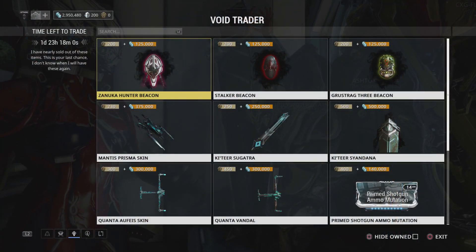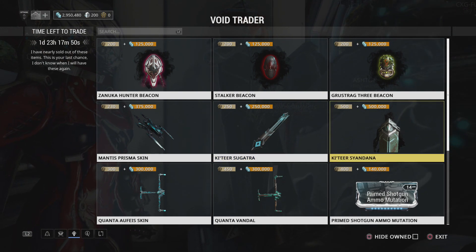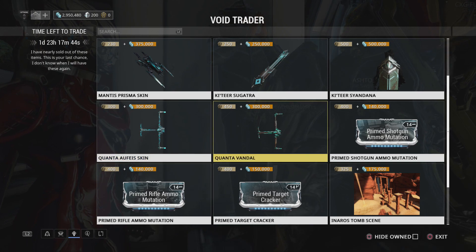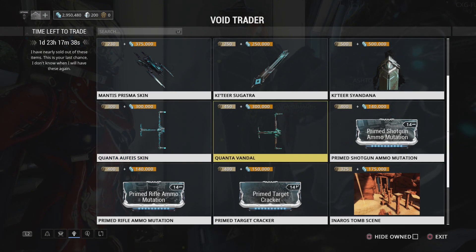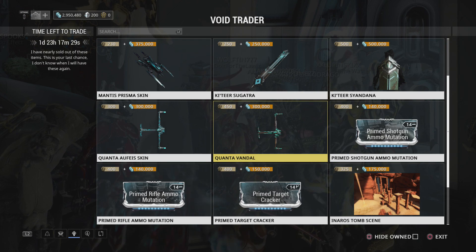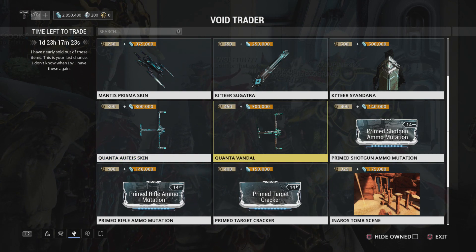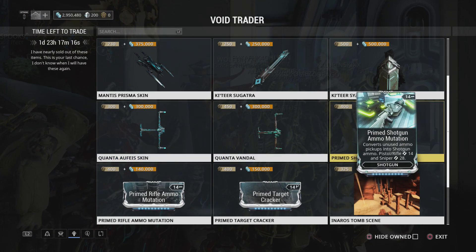Over on console we have the Beacons, which are fine. The Mantis Prisma skin is a nice cosmetic, same with the Katir sugatra. The regular Katir syandana I'm really not a fan of. We have the Quanta Vandal and its Atheist skin — probably get both of these. Quanta Vandal is quite a good weapon, and this skin lets you color it, although it's worth noting that vandals and wraiths are going to get individual color channels and be recolorable in the future, so the skin isn't required to recolor it.